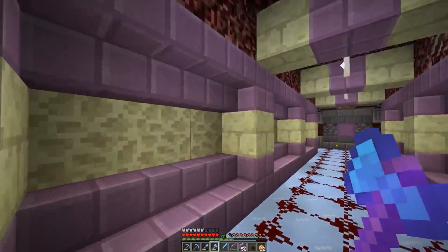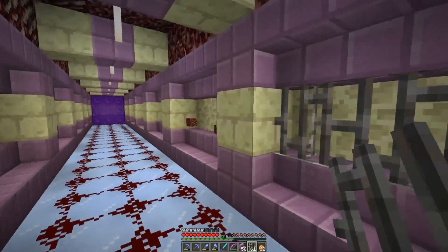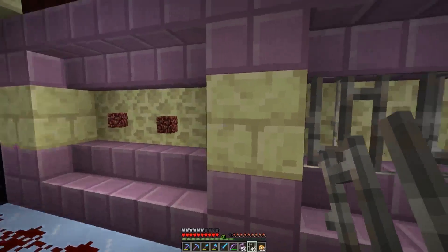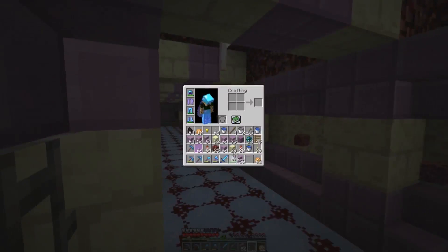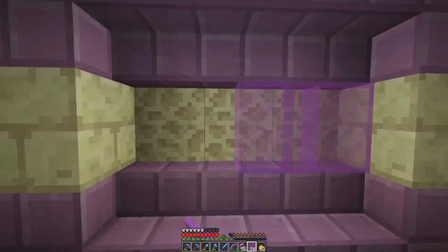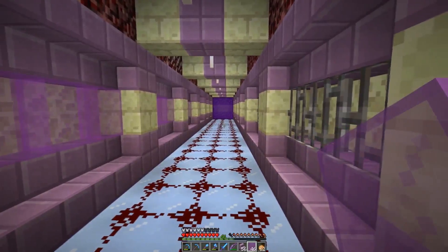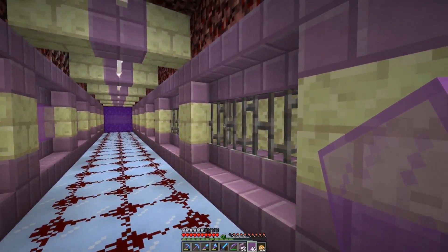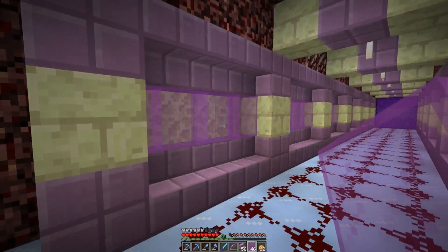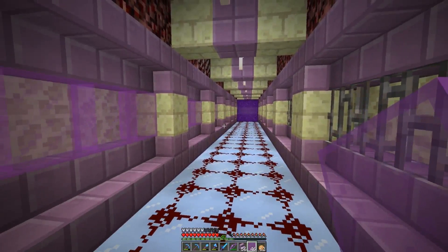So we're either going to use iron bars or glass - I don't know what will look better. We'll do iron bars on one side and glass on the other and see how it looks. Also my render distance is turned down because it's really laggy right now. I was planning on building a PC later this year but it might not happen because money's been a problem - I'll have to just replace the CPU or something. Now how does that look? The good thing about the iron bars is the color contrasts a lot - it takes away from the purple. It's actually magenta.